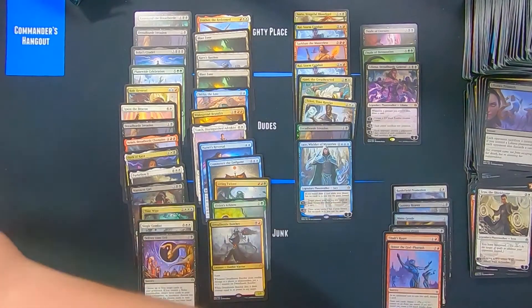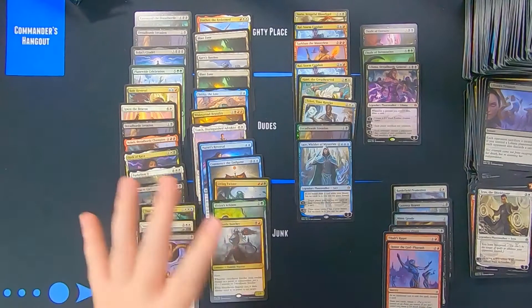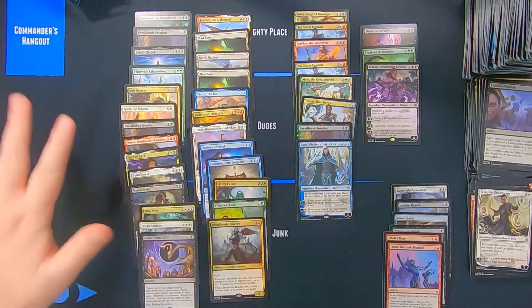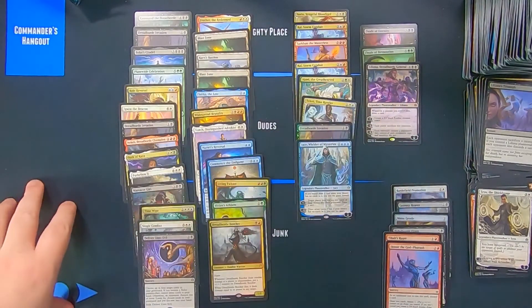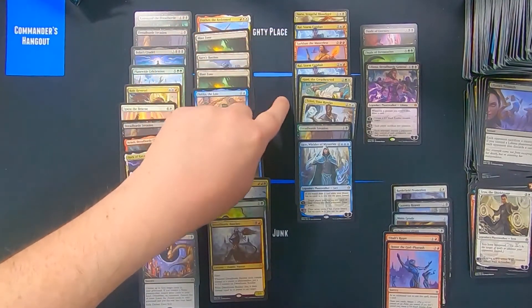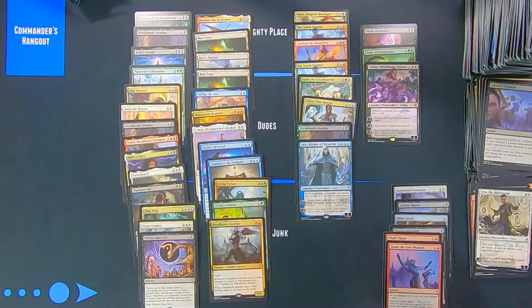We only got a three-mythic box, which is actually below average — most of the boxes we've opened including the ones for Untouchables have had five. I would say the average is probably four to five mythics. Getting three is below average. We also didn't get very many rare planeswalkers — only seven, and two of them are the same Ral, so we got six unique rare planeswalkers. Ideally we'd hope for maybe a Vivian or a Nissa in addition.